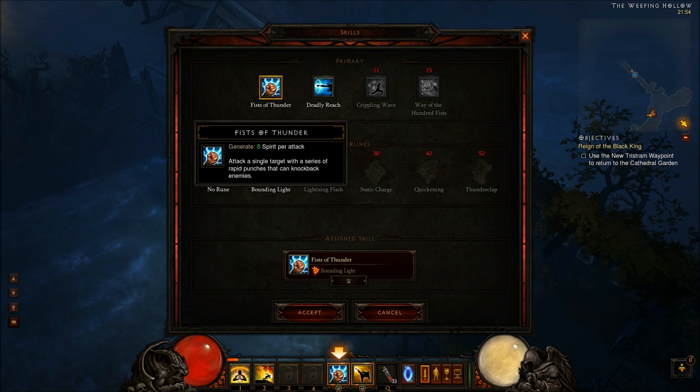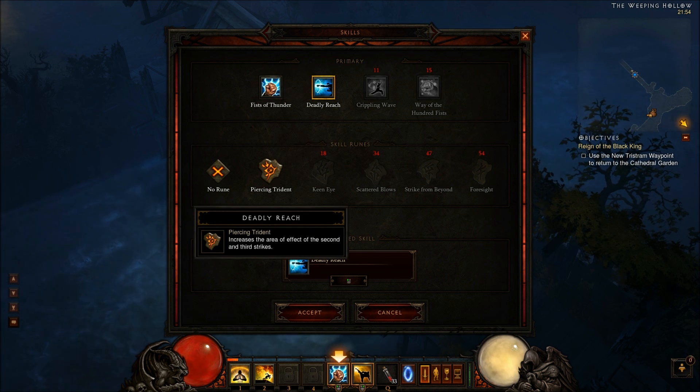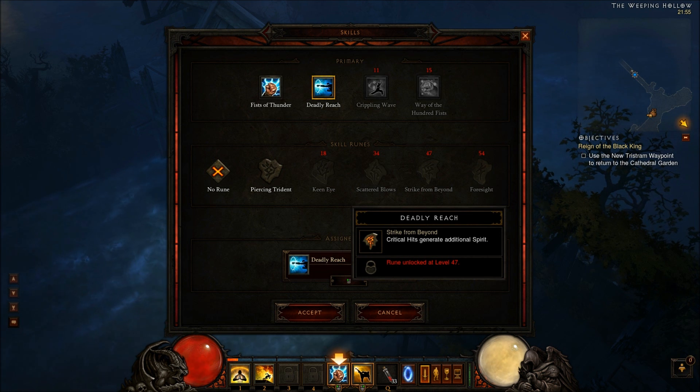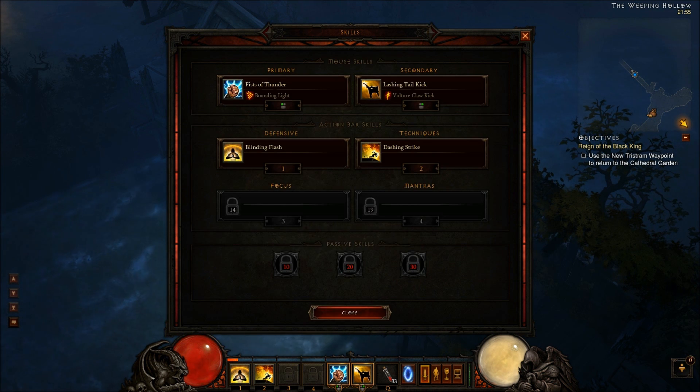That's pretty much the basic attack. The secondary attack, which you get at some level, will also generate spirit but strike multiple enemies in a row with each attack. The runes for that are: Piercing Trident, which increases the area of effect of the second and third strikes; Keen Strike, which increases your armor for a limited time when the third strike hits; Scattered Blows, where the third strike hits enemies with lightning; Strike from Beyond, which gives more spirit; and Foresight, where the third strike increases the damage of all attacks.